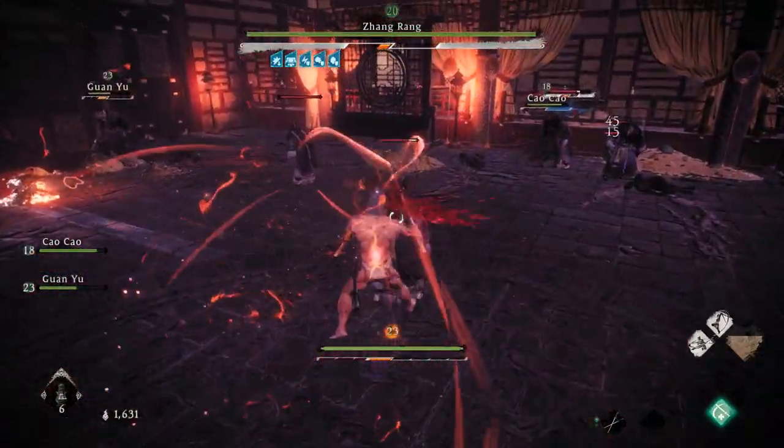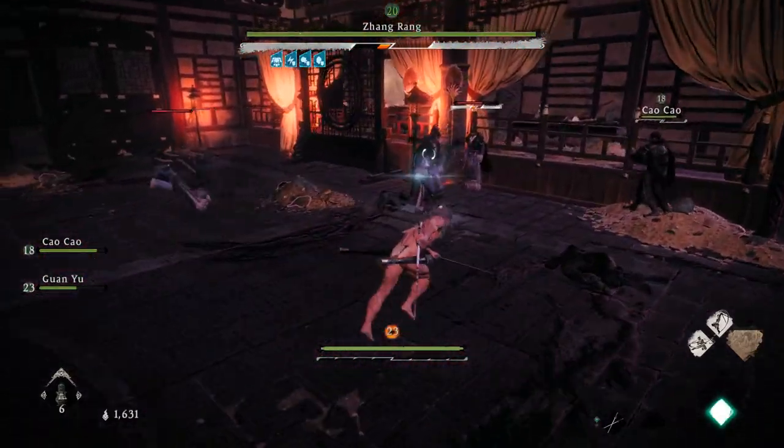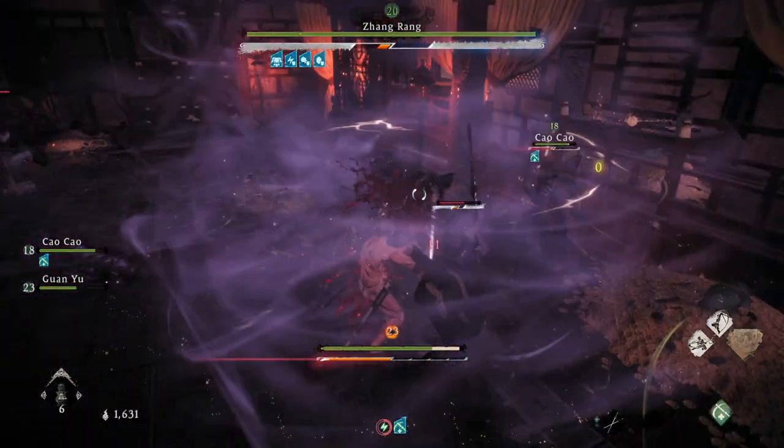The goal is to kill as many of the clones as quickly as possible, because each one that you kill will lower the boss's posture bar, making it easier for you to critical attack him.